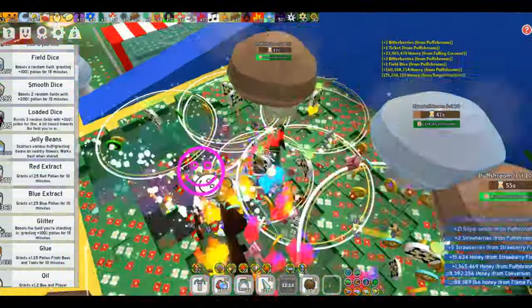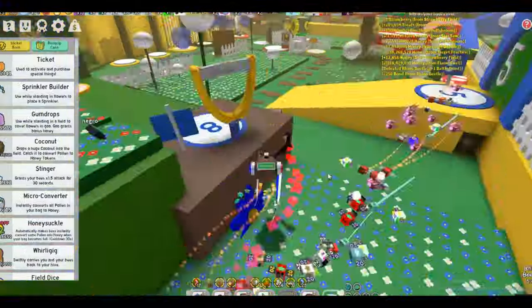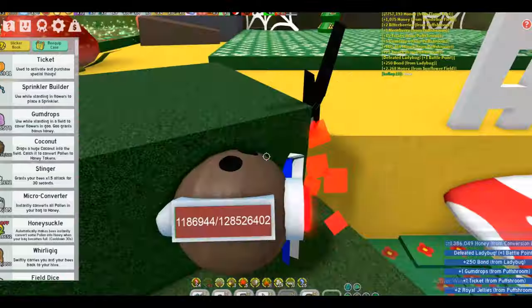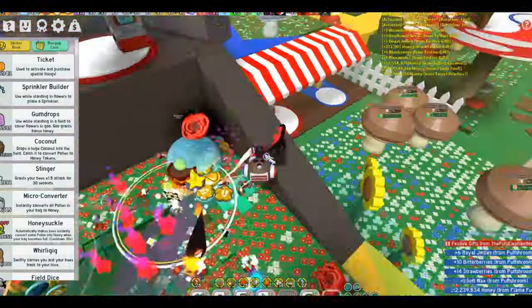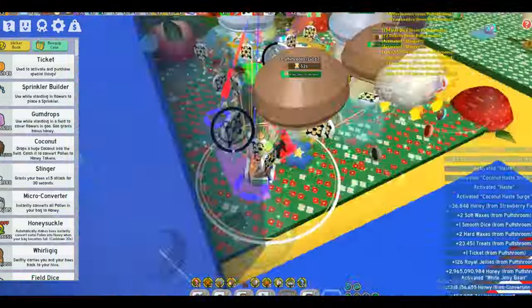Puffshrooms take the spotlight as our fifth method. With dedicated teamwork, I gathered a whopping 40 tickets in just 30 minutes. Despite loot degradation, consistent efforts on a daily basis promise a profusion of tickets, solidifying their place in the prestigious S tier.